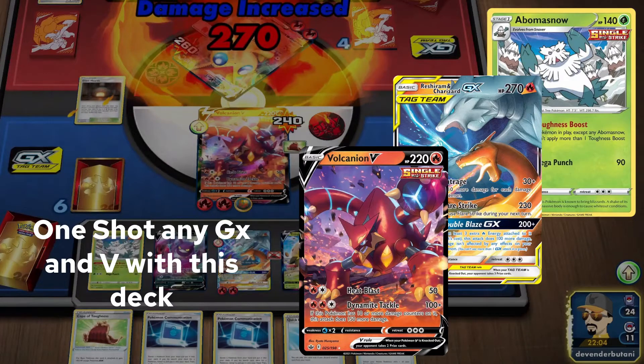Hello and welcome to my channel. I have created a new budget-friendly decklist which you can try out for yourself. It consists of new Volcanion V, which came in the Chilling Reign set. Let's look at the deck profile for this new budget-friendly decklist.